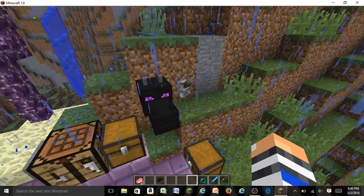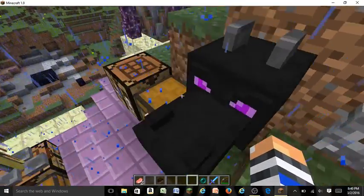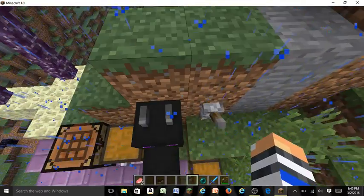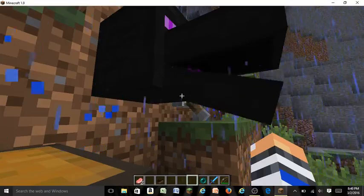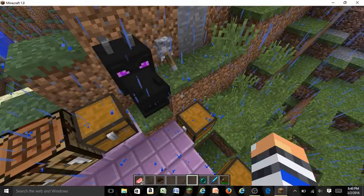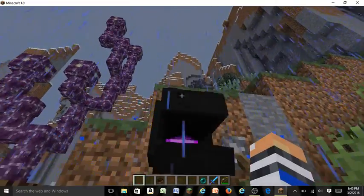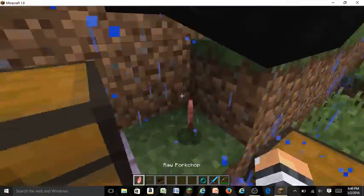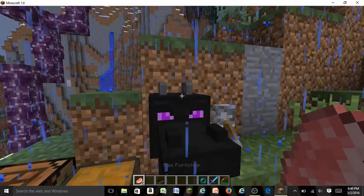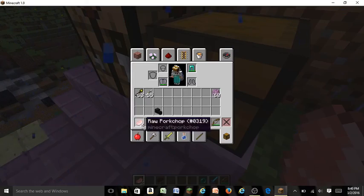If you add any power source to the dragon head — like a redstone signal — it animates, which is great for adventure maps. Just flick a lever on it and it opens and closes. It does not grant any protection, but it's a really cool decorative item. They should add a way to hook it up to a hopper or something.